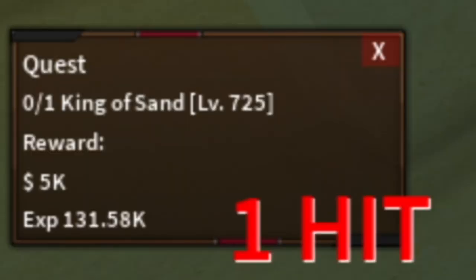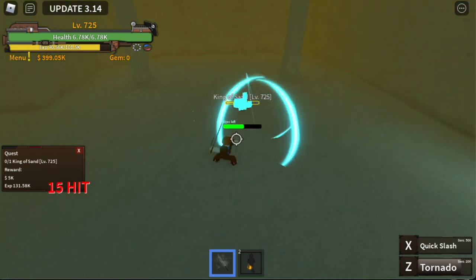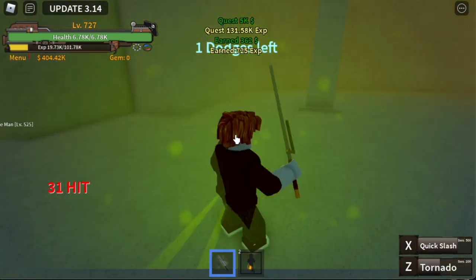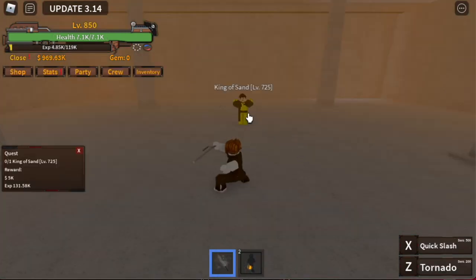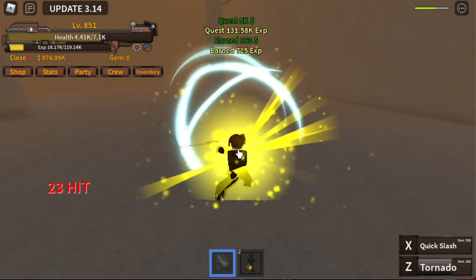Now we can dodge some of the skills of the bombed man and the candle man. At level 725, you can start defeating the king of sand. You need to be patient here because he has some attacks that might drain all your observation haki, but he's easy to kill. It's 1 tornado, exit skill. The goal here is to reach level 800.